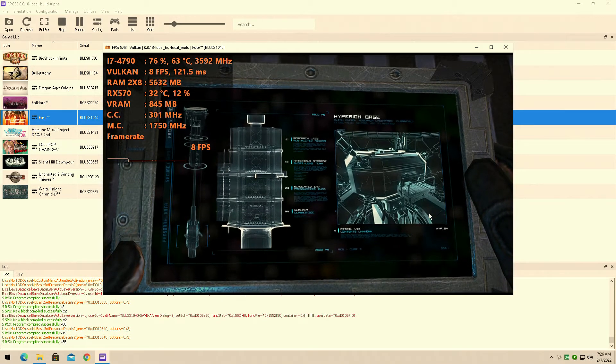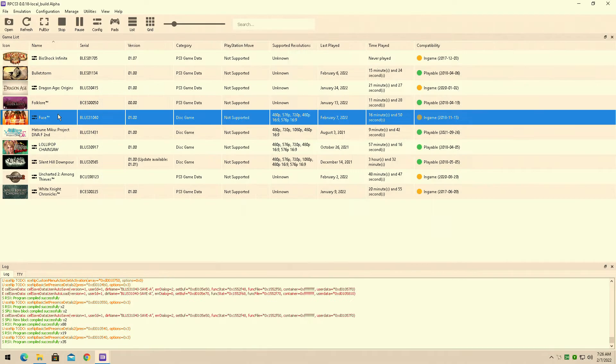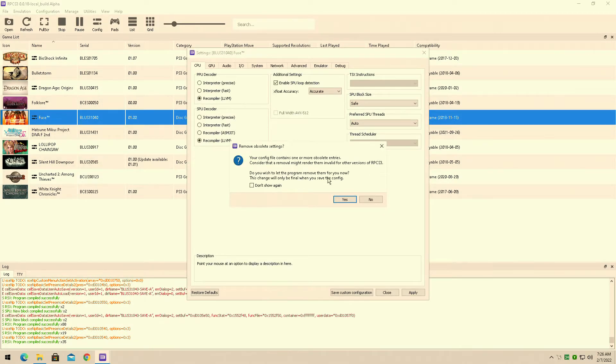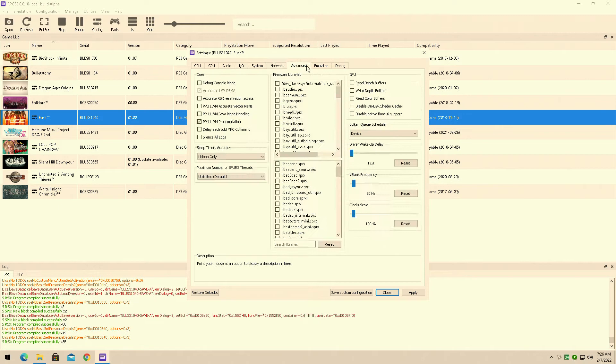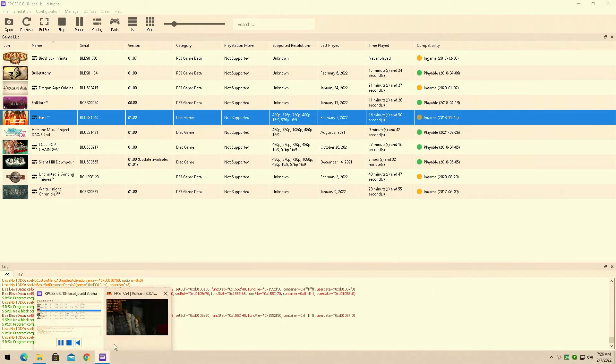Three miles below the Nevada desert. Hey guys, welcome back to Dawn Rule 16. I am your host Javon and today we have a brand new benchmark. Today we're testing out Fuse for the PS3. That's right, today we're testing out the RPCS3 emulator once again on my Intel Core i7-4790 with the AMD RX 570 4GB VRAM graphics card.